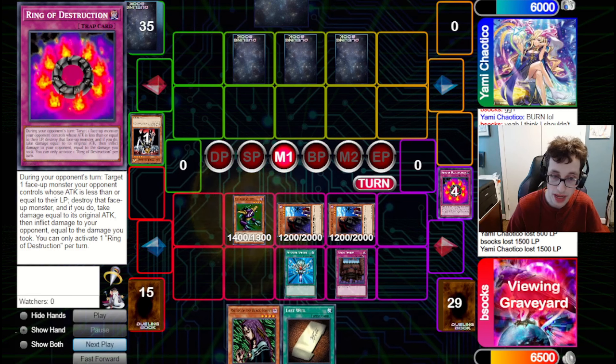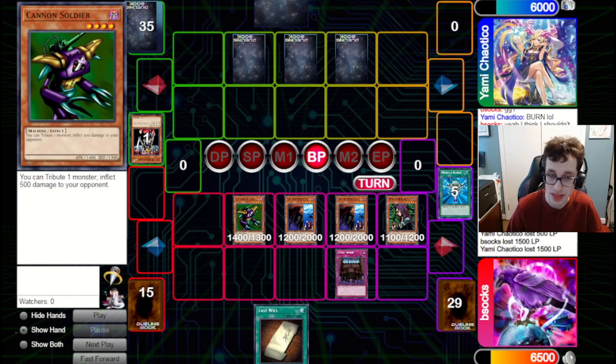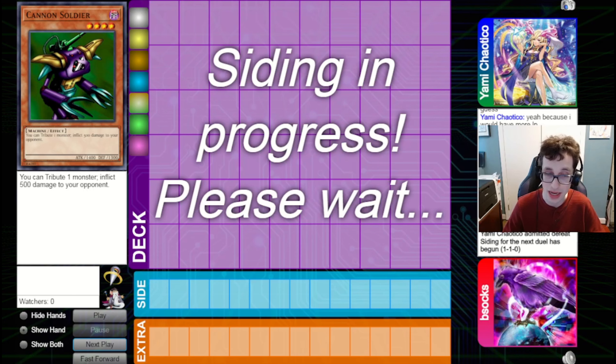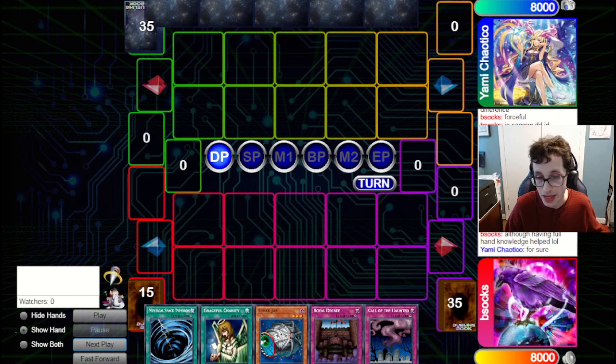Game three — as I mentioned, you'd normally be siding out of the Scientist stuff here. But I kept the Scientist stuff in because I wanted to show what this deck can do. This match might have potentially gone in this deck's favor if we were actually siding out of all that in a tournament setting. Our opponent goes for Graceful Charity, pitching a Reaper and a Fiber Jar. They fire Delinquent Duo — as long as they don't hit the Charity, I'm feeling okay. They hit an MST, so I'm fine. We pitch Call of the Haunted, which is dead at this point. They've got a Forceful — that's pretty rough. They'll be able to send back the Charity. Luckily, Cyber Jar plus Decree are kind of awkward for them. They set two and pass back.